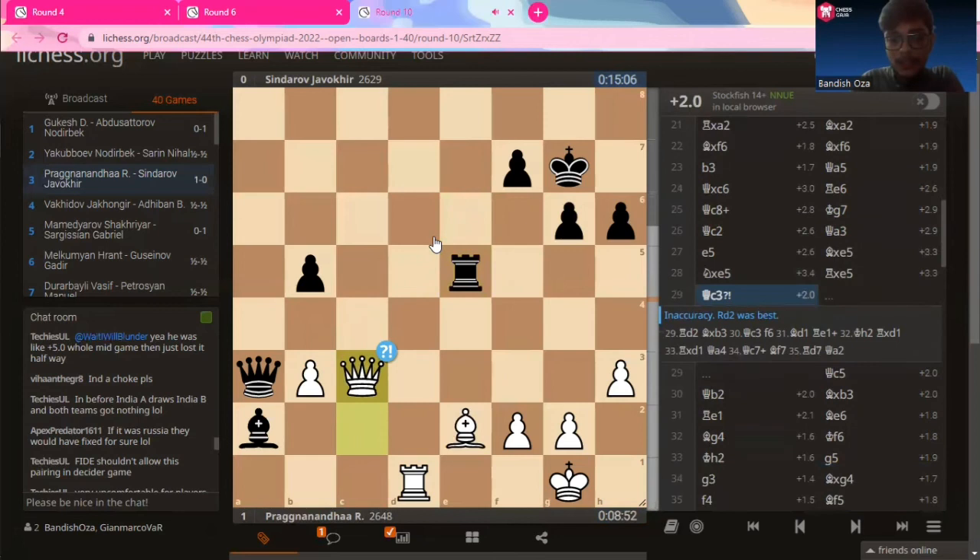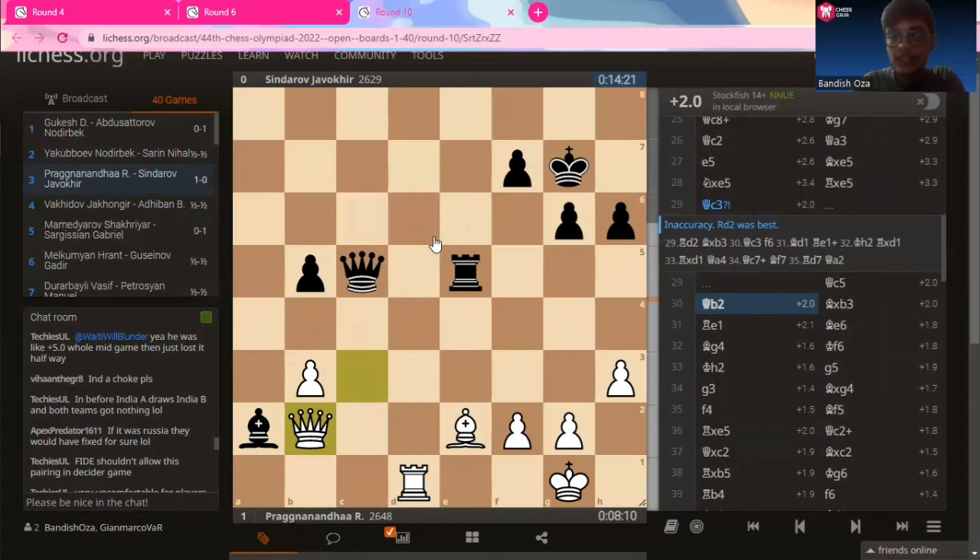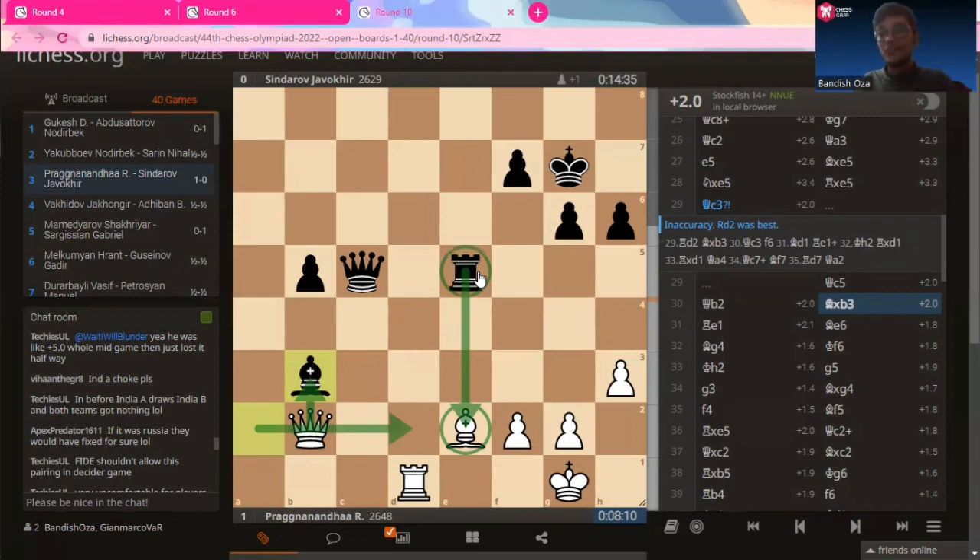Queen to C3, then queen to C5, offering an exchange of queens. Obviously Praggnanandhaa declines because he wants the queens on the board — he needs his queen for winning and to capitalize on the pawn situation. So queen to B2, and finally bishop captures on B3. The bishop is finally free. The queen cannot capture as the rook captures on E2 — that was Sindharov's point from the series of exchanges on the E5 square. Yes, the bishop is more or less free now.